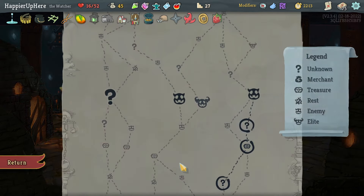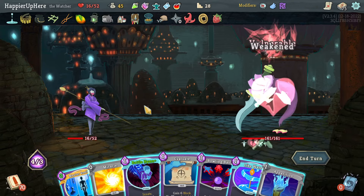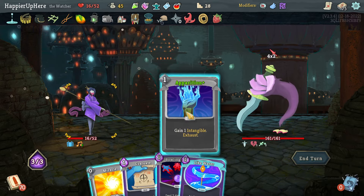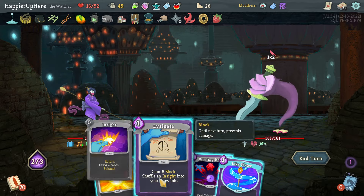I think that was a good shop. Book of Stabbing again. At least I start with Apparition. Let's do Master Reality and Battle Hymn together — those are really good. Then do the Apparition. I don't have a way to enter Calm at the moment. I think I'll do Evaluate then Like Water and hope to get a way to enter Calm soon. 18 incoming — there is a way to enter Calm but I don't have enough.